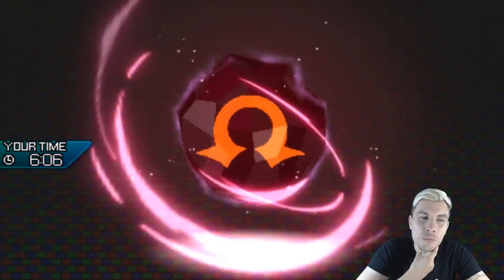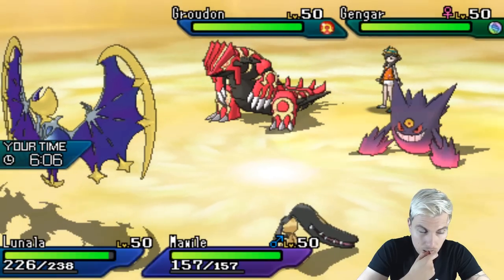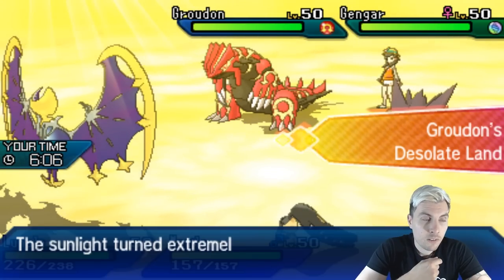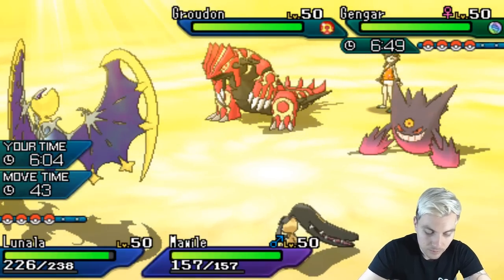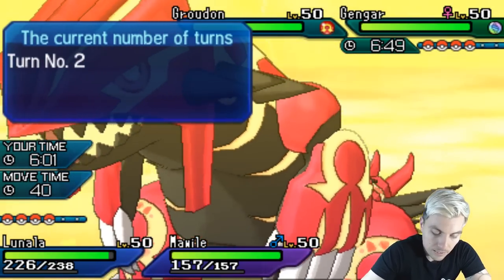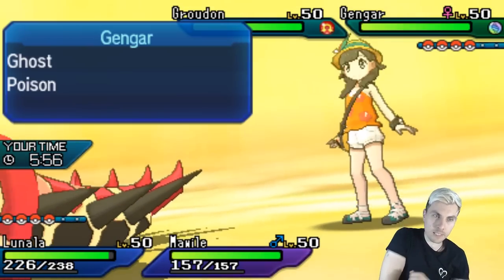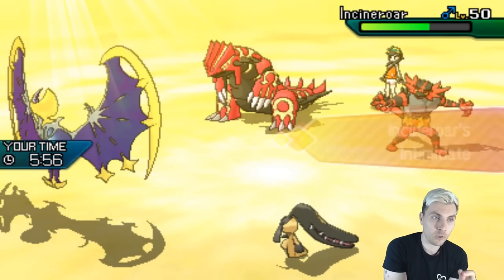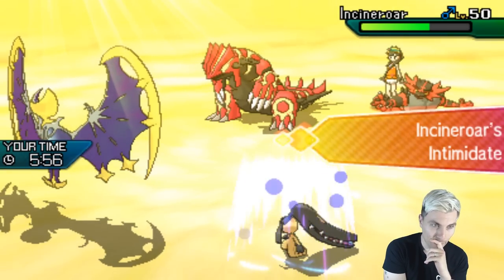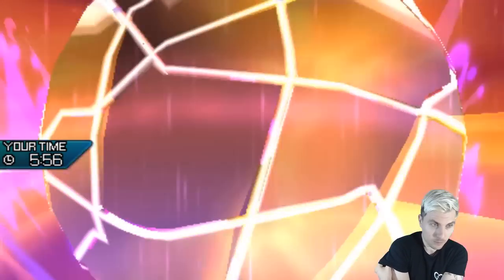Do we just Wide Guard and Sucker Punch here? There's every temptation to switch Lunala out for Kyogre, but if we do that we leave Mawile quite open to a Precipice Blades. If I Wide Guard and the Gengar does get greedy and stay wanting to take down this Lunala, then we can't deal with it with Sucker Punch. But it does switch out — this isn't the worst thing in the world. If this Groudon goes for Precipice Blades and doesn't suspect a Wide Guard, we've got a really good chance to get our Kyogre in next turn, and Wide Guard again.